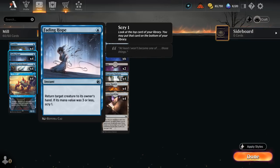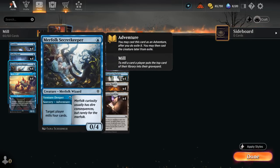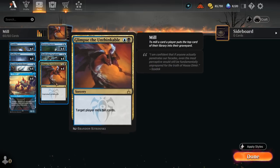We've got a little bit of interaction with Fading Hope to bounce an opposing creature and scry one. Even against control decks we can use it to save Ruined Crab from removal or pick up a Secret Keeper so we can once again use the adventure to mill for 4. We also have a bit of card selection with Consider, which can also trigger Drowned Secrets and helps us fill the curve and find our more impactful mill cards like Hideous Laughter and Glimpse.